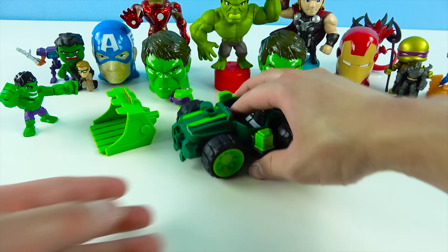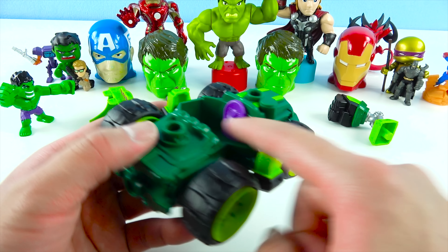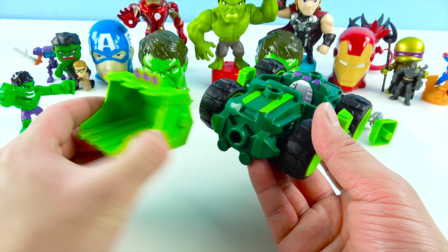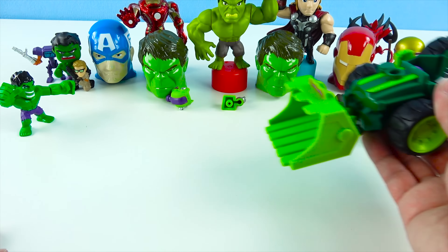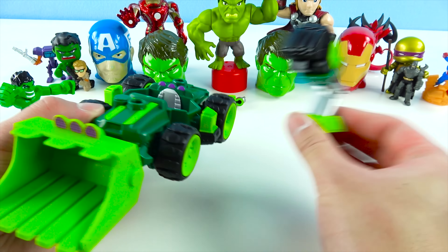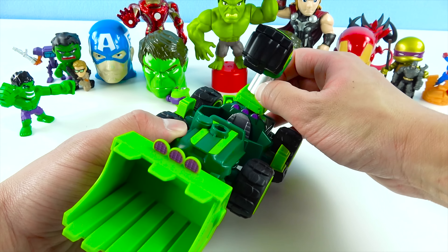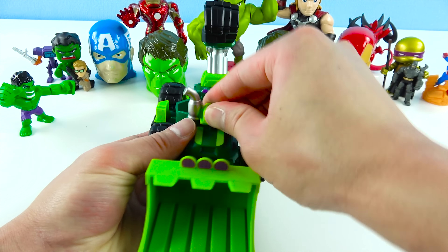And next we have this Thomas and Friends Mystery Mini! There's 70 trains to collect, and I see Thomas, an orange train, and a green train! This mystery question mark is the train that's inside — Golden Thomas is the most rare! Can we get a Golden Thomas? We got a purple train! He looks so cute — he's all purple and he's number 14! He's got a black chimney and red wheels. His name is Charlie — he's Charlie the Purple Train!